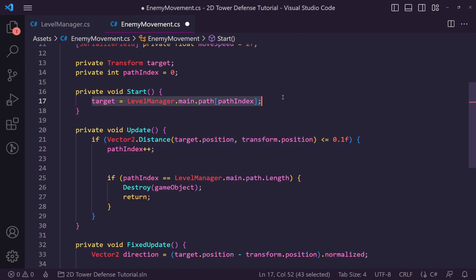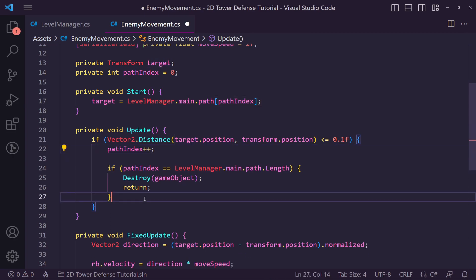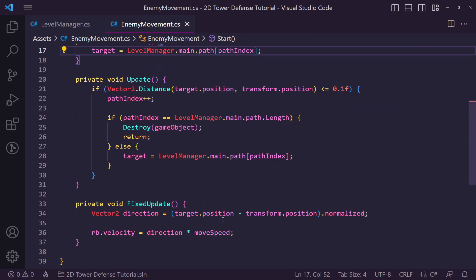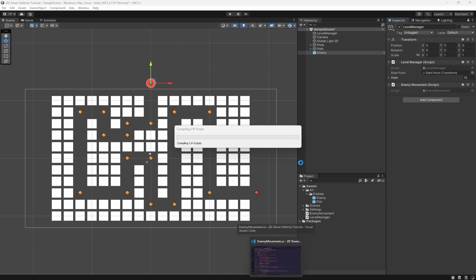Inside our distance check we also want to update our target after incrementing pathIndex, but we should do this in an else clause below the destroy check. This prevents setting the target to a null value that doesn't exist in the path — if we do it before reaching the end, it will throw an out-of-bounds error. This should now work in theory.